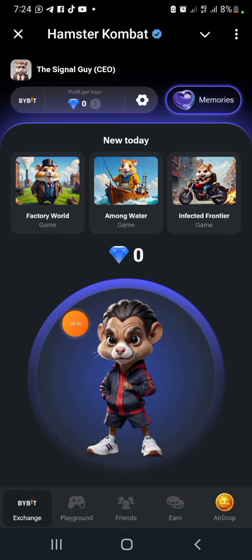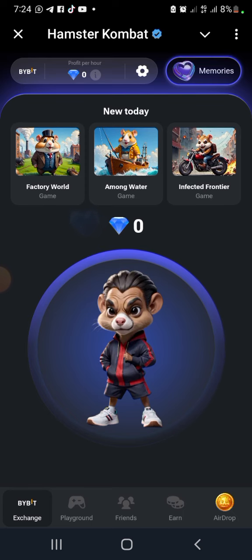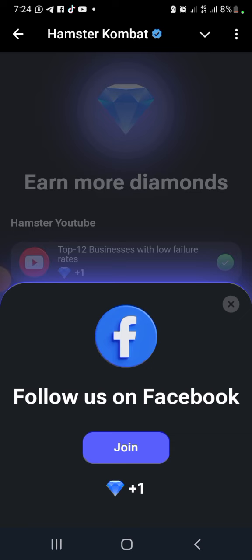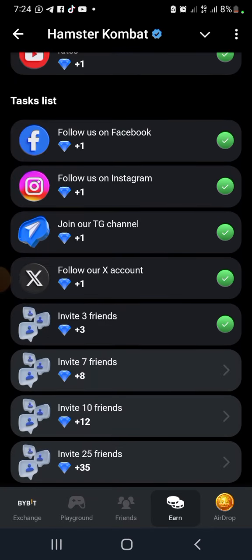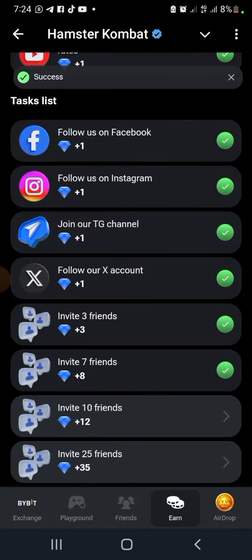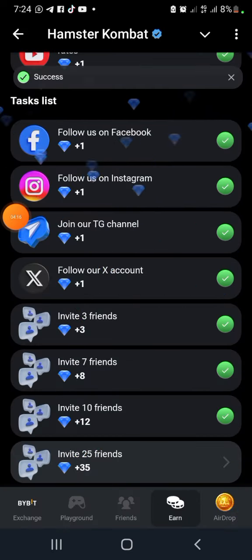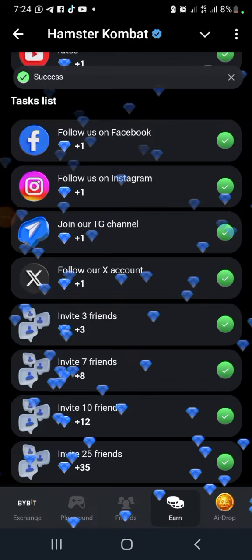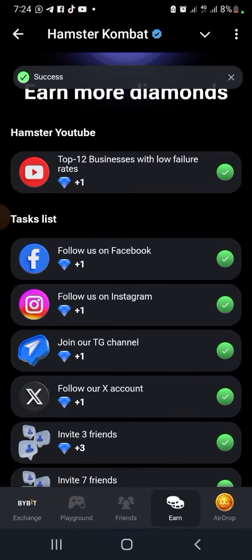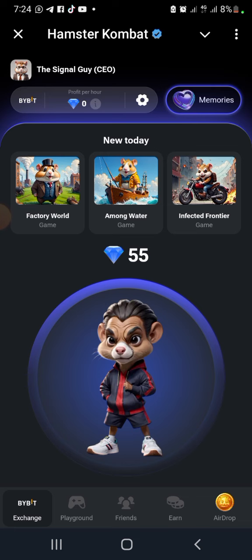I think if you tap you get more diamonds - but nothing is coming out. Let's go to friends. I clicked on Facebook - I just earned 10. Checking 10 friends, I earned 12. Then 35 diamonds total. I've earned all of these. So I have 35 diamonds so far. Clicking memory shows the memory of what we've done.